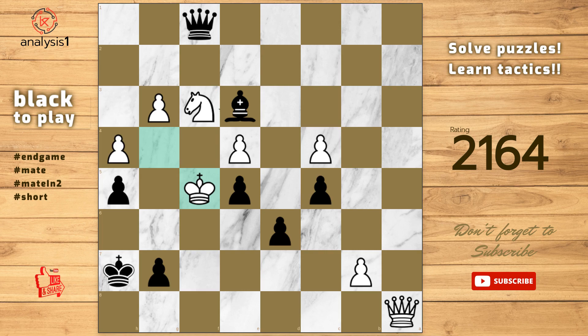The puzzle is solved using Queen to h3, check. G4. Queen takes pawn. Checkmate.